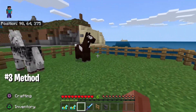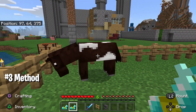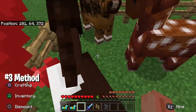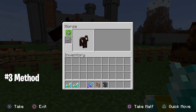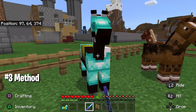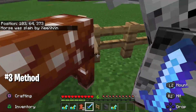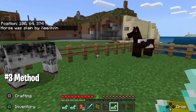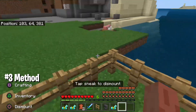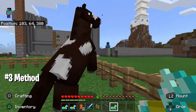The third duplication glitch is the horse armor duplication glitch. All you need are a few horses and the horse armor you're trying to duplicate. First, tame the horse, then put the horse armor onto it. You also need a sword with Looting III. Kill the horse and you will get two armors instead of one. Horse armor is actually a really rare item — you can't craft it, you can only find it in dungeons, ravines, or similar places.